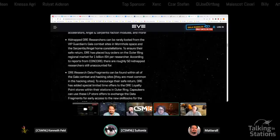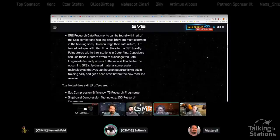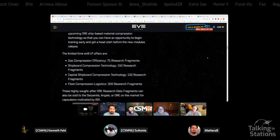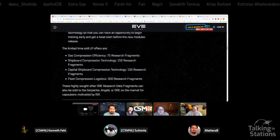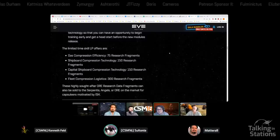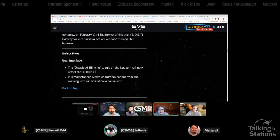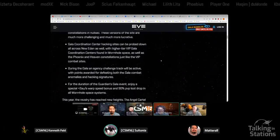All of these sites drop ORE research data fragments at the end from the boss. You take those data fragments to ORE stations in Outer Ring, and once you have enough you can turn them in at the LP store — they require zero LP, so you just need the data fragments. You can turn them in for the skill books to get them earlier than when compression releases properly. There are also skins from the Spirit skin line, a reward track with Serpentis and Angel Cartel ship skins, some new overpowered boosters, and the usual event items like fireworks.